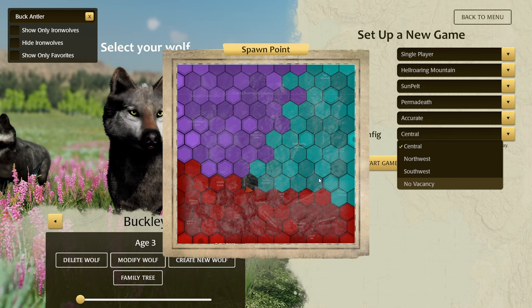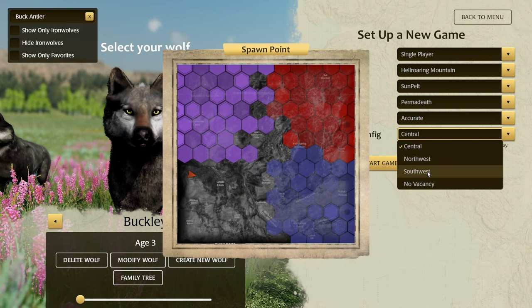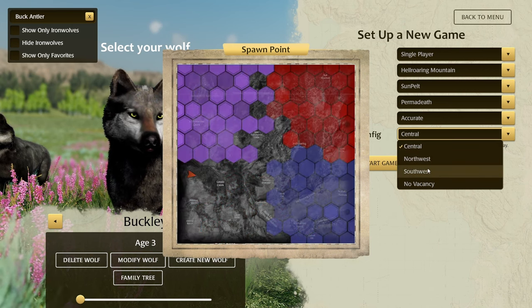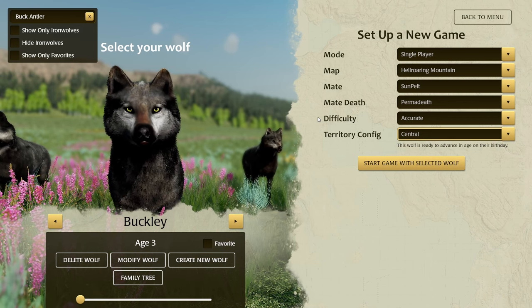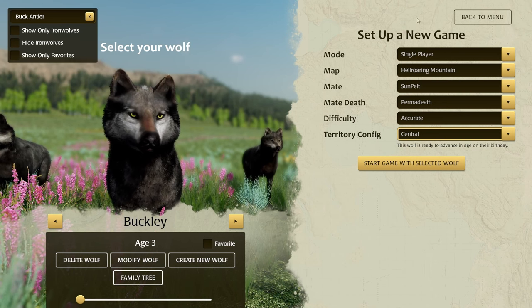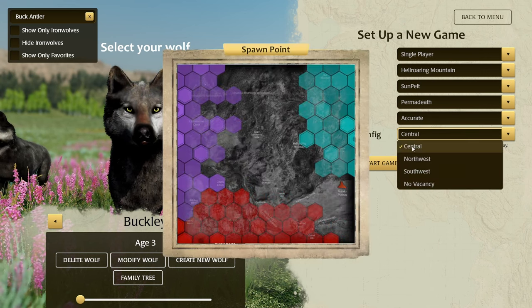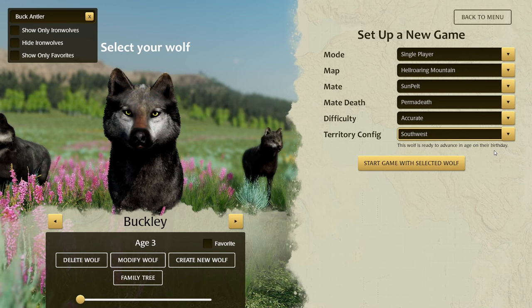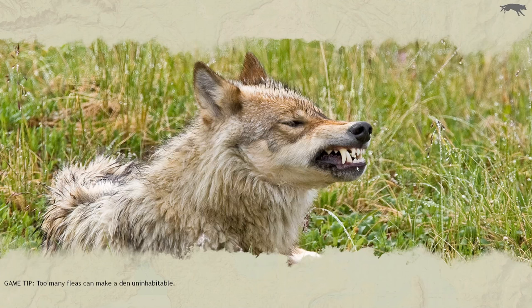Interesting — 'no vacancy' wasn't a thing here, that was only a thing in multiplayer. We have a lot of space. I'll do a wheel spin to randomly pick a spawn location. We were given three options: central, northwest, or southwest. The wheel has chosen — we are going with southwest!